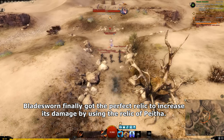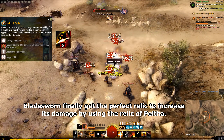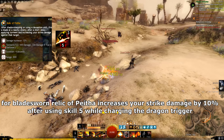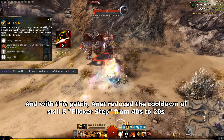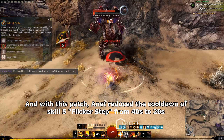Bladesworn finally got the perfect relic to increase its damage by using the Relic of Paytha. For Bladesworn, Relic of Paytha increases your strike damage by 10% after using skill 5 while charging the Dragon Trigger. And with this patch, ArenaNet reduced the cooldown of skill 5 Flicker Step from 40 seconds to 20 seconds.